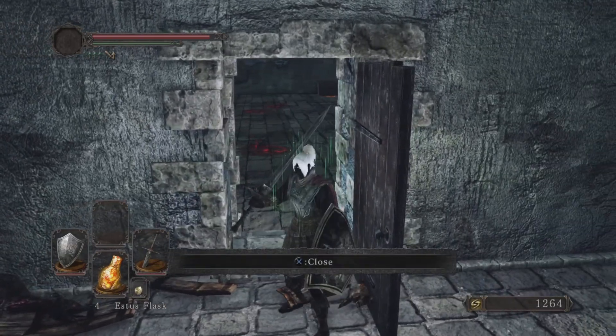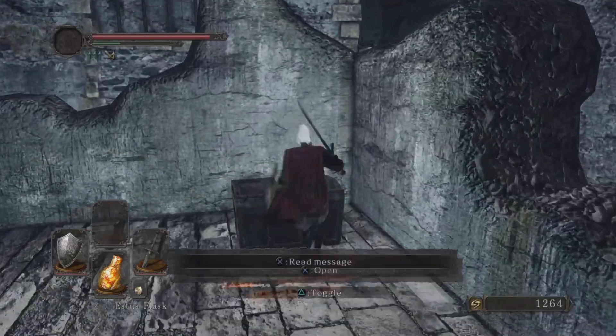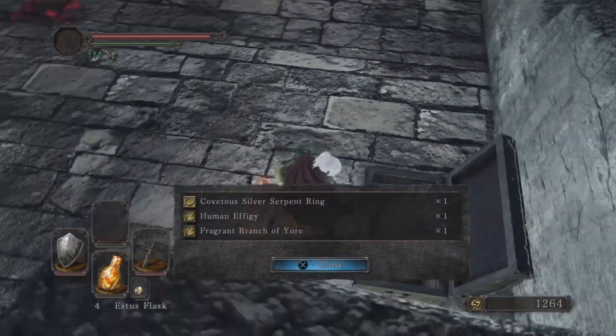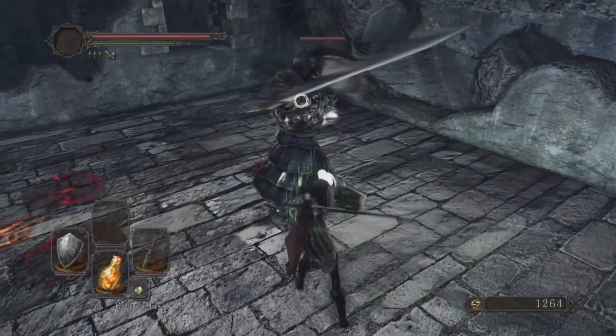We're going to make a run for this chest — this is the main reason we're coming into this area, because it's going to give us a fragrant branch of yore, which are crucial. We also got a covetous silver serpent ring.